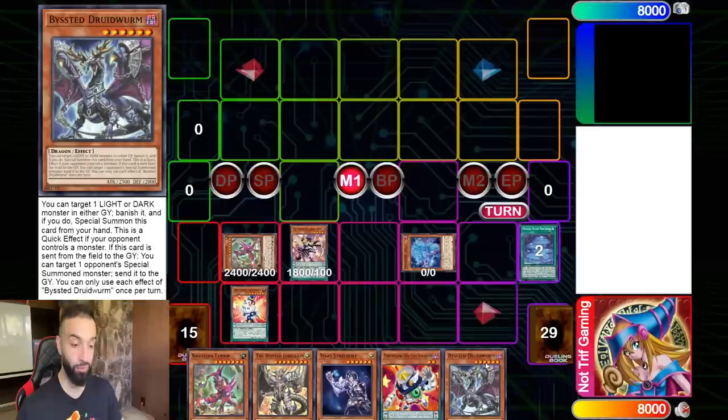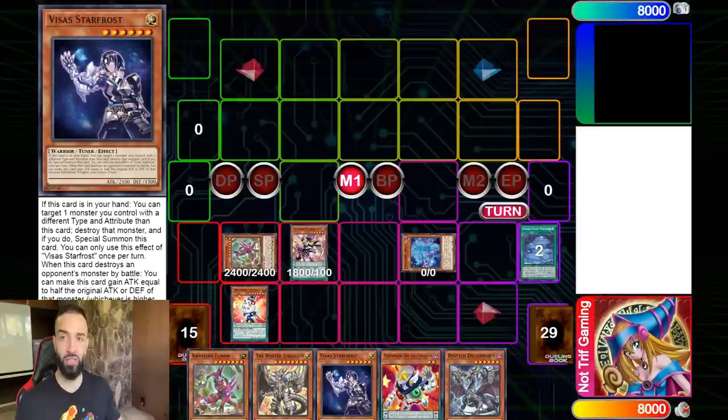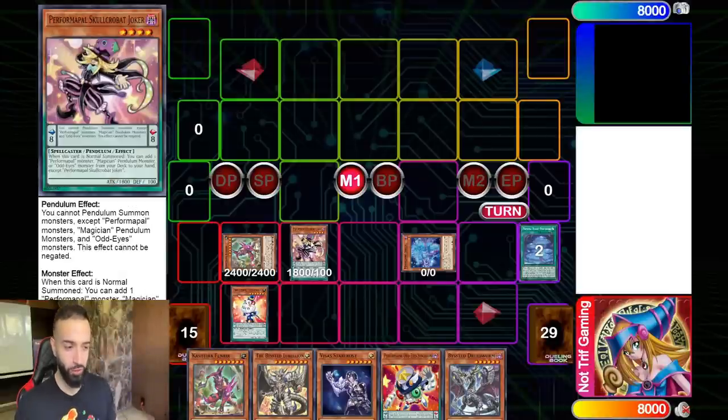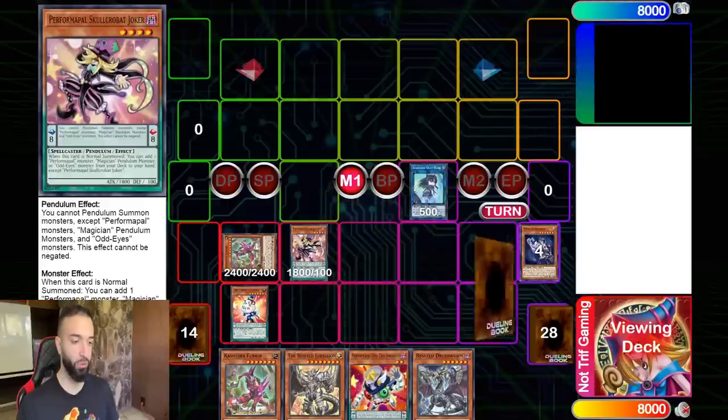I'm playing every good extender in this deck. Bystial is like a D.D. Crow plus an extender. Vice of Star Frost is like draw one and put three to four monsters on the board. Vice of Star Frost by itself, by popping one card, adds four monsters to the field - all with different attributes - plus a draw one and a pop one. It's absurd, and Joker does the exact same thing.